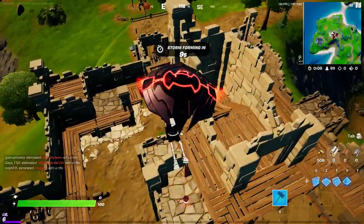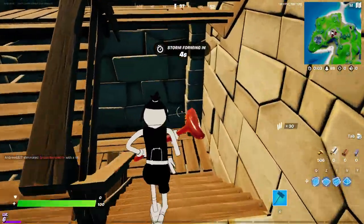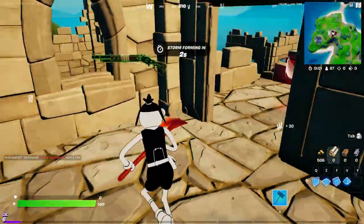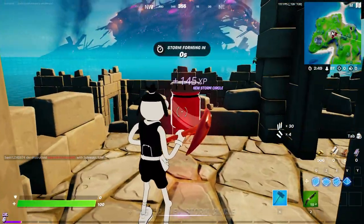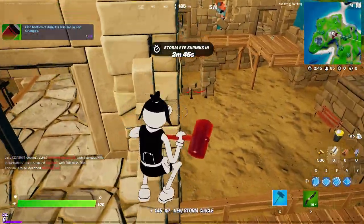Once you drop over here at Fort Crumpet I'm about to show you the locations - you can probably see one of them already. We're gonna drop on top and try to loot up a bit because some people might be here collecting these. Take a picture because this might disappear.